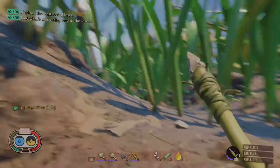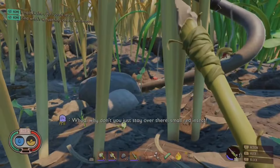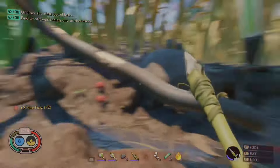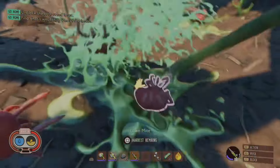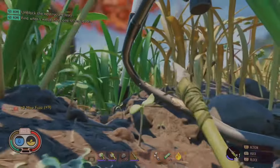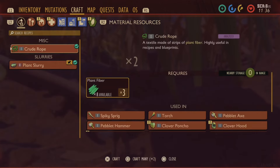Speaking of killing bugs, let's talk about combat. Nothing says fun like squaring off against a spider the size of a small car — just kidding, don't do that, at least not in the early game. Start with the ants: best to steer clear early on, because you mess with one and you'll have the entire ant neighborhood knocking on your door. And that big ladybug? It's cute and chubby, but do not let that fool you — that boss-size health bar is there for a reason. Unless you're armed with a hammer as mighty as Thor's, leave them be. They're weak to smash damage.